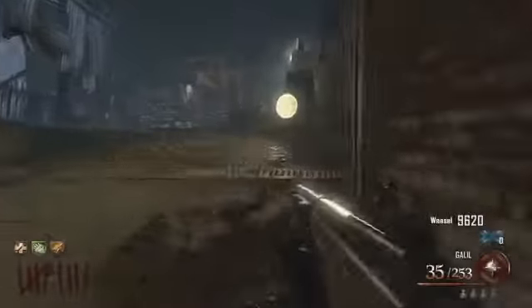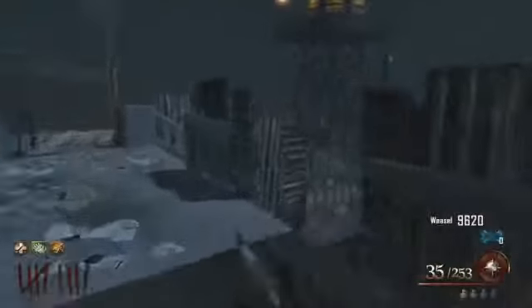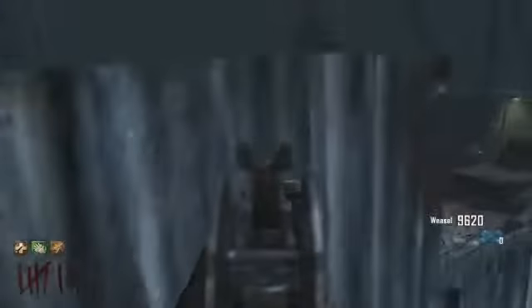Hey guys, what's going on? It's Max here and today I'm bringing you guys another Mob of the Dead video. I'm going to be showing you guys how to get the Mule Kick and PhD Flopper perk — just kidding, you can't actually get these two perks because Treyarch trolled us yet again, like they did on Die Rise.